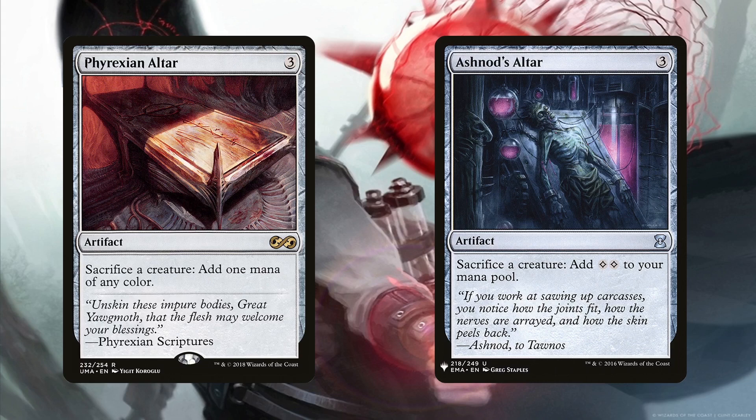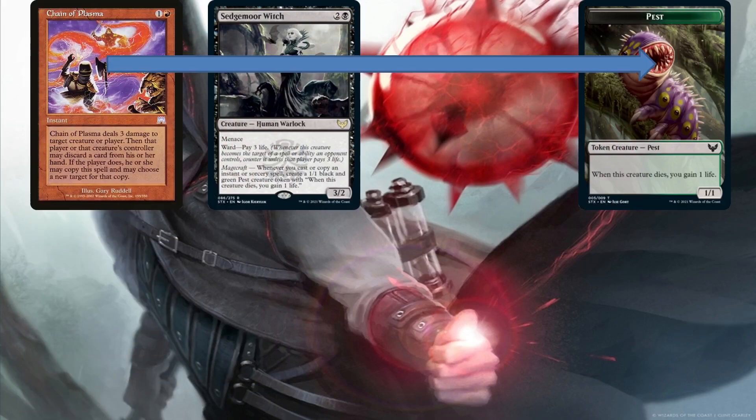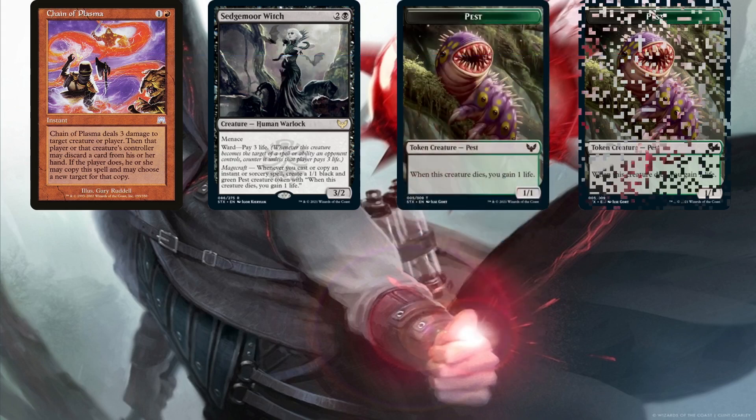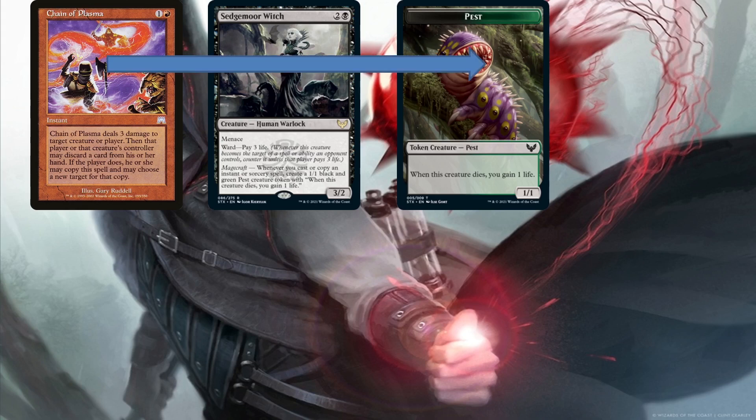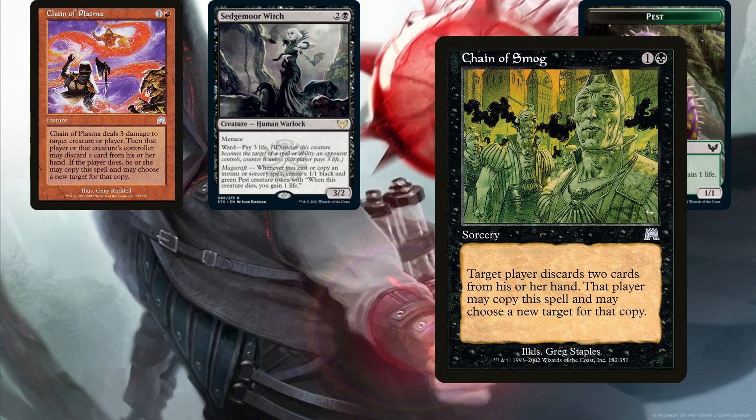Sedgemorge Witch is also part of an infinite engine. With Sedgemorge Witch and any other creature on the battlefield, we just need enough mana to cast Chain Plasma once. The first time we cast it, it targets the extra creature, triggering the Witch and creating a pest. When Chain Plasma resolves, we can discard a card to copy Chain Plasma targeting the new pest and triggering the Witch, creating another pest. This makes infinite death triggers and infinite Magecraft triggers. So with either Professor Onyx or Sir Conrad on the battlefield, that's enough for the win. Chain of Smog is also included since it goes infinite with Professor Onyx all on its own as a two-card infinite combo, and we can use it with Storm Kiln Artist to create infinite treasure tokens, then cast Awaken the Blood Avatar infinitely many times for the win.